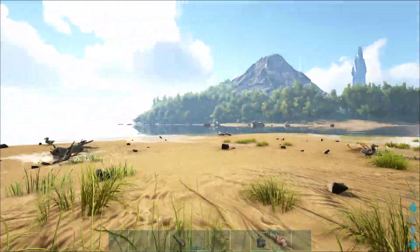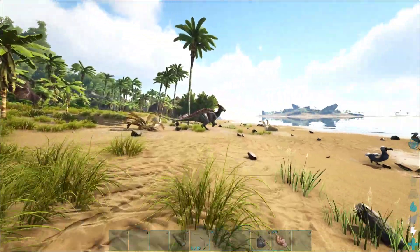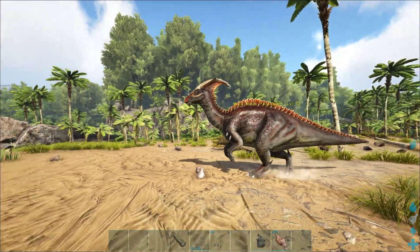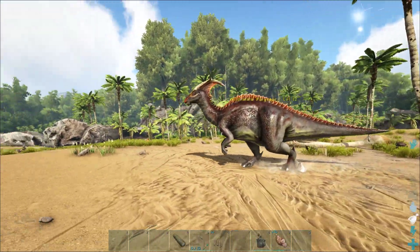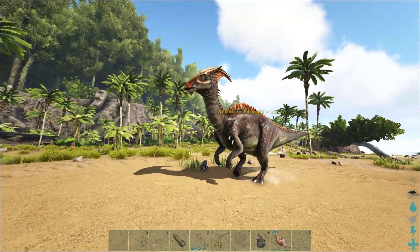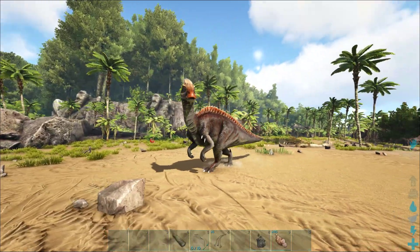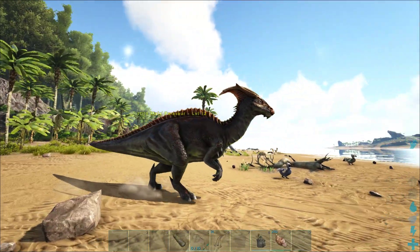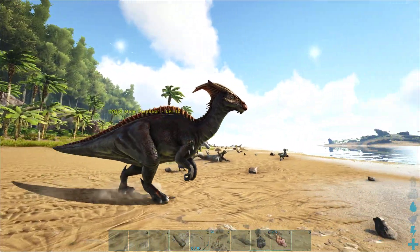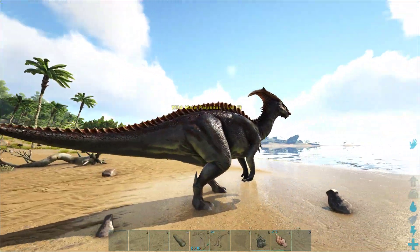We're going to teach you how to tame your very first dino today — tame and ride your first dino. This is the guy we're going to tame and ride. It's a Parasaur. It's a terrible fighter, it's very slow, it's not good for very much, except it will help you gather berries and help you make trank arrows and progress further to tame bigger, more useful dinos. It doesn't fight back — it's passive, it'll just run away.